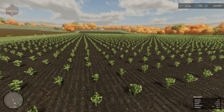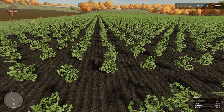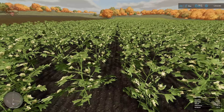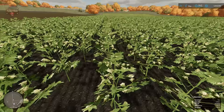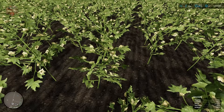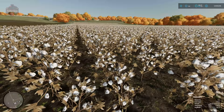One month post-planting we have our first emergence. At three months we've moved into the second stage of crop growth. At six months there's another visual change — we don't quite have the white cotton yet but there appear to be flowers coming up. At eight months our crop of cotton is ready to harvest.